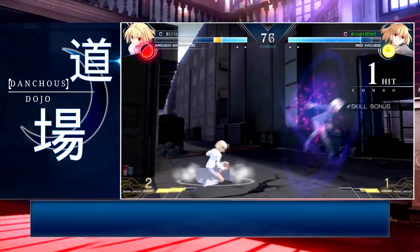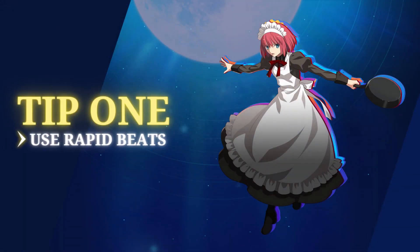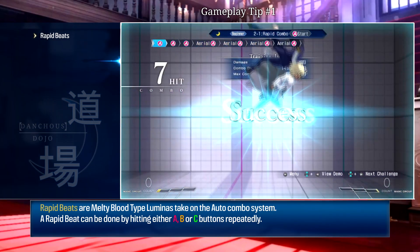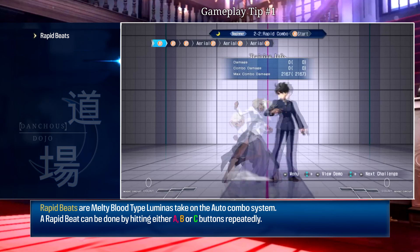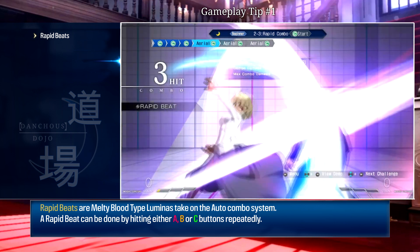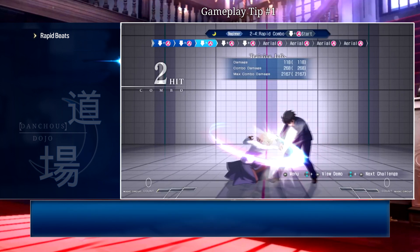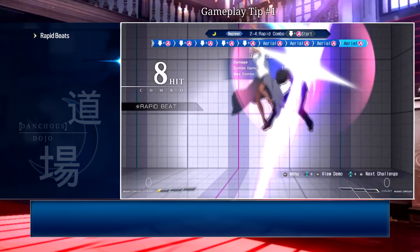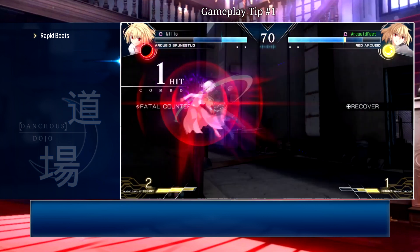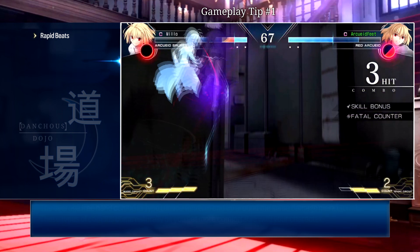The first point of today's video is rapid beats. For those who might not know, rapid beats are basically auto combos but named differently in Melty Blood Type Lumina lingo. A lot of new players, or players with previous fighting game experience, have this idea that auto combos are bad or scrubby and something you generally don't want to use. However, it's a different ball game when it comes to Type Lumina, as rapid beats are actually relatively important.